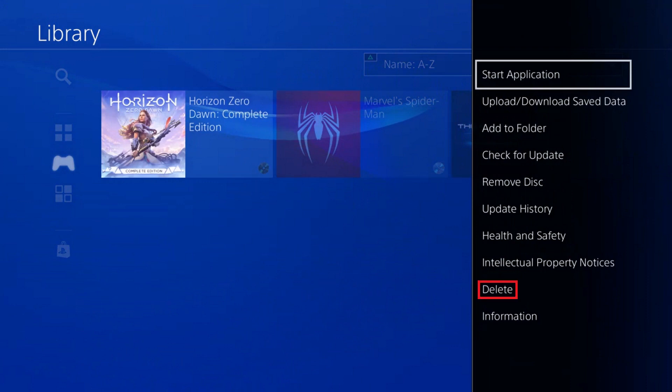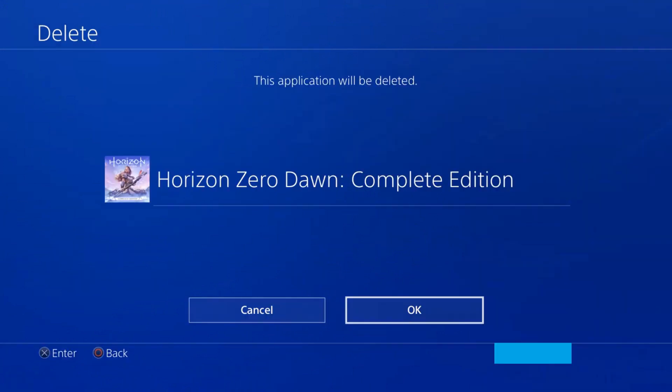Step 4. Choose Delete in this menu. A delete screen appears asking if you want to move forward with deleting this game from your PlayStation 4. Choose OK.